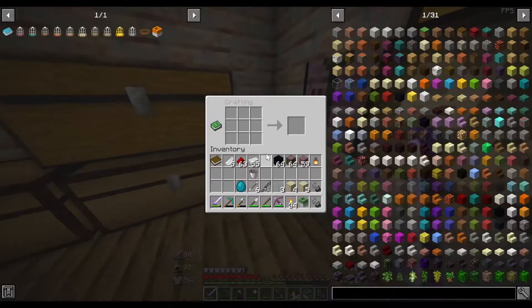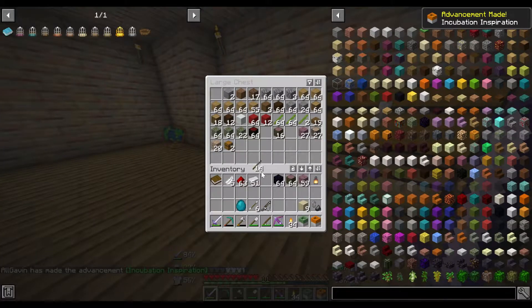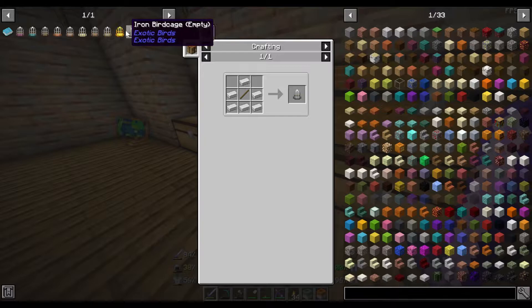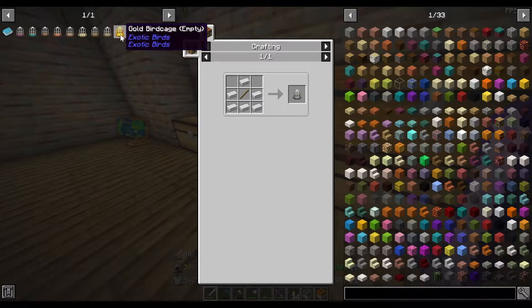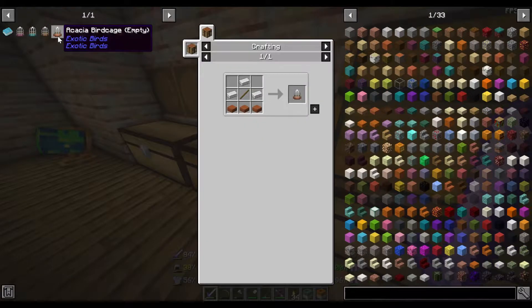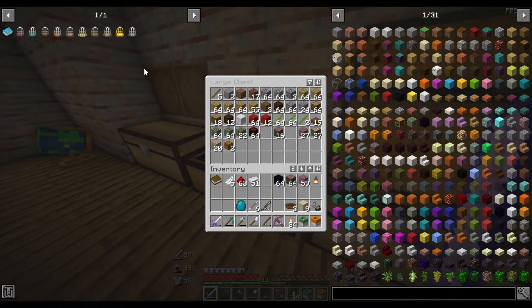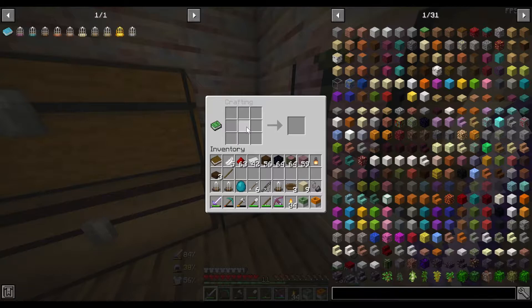We got the bird analyzer and everything we need for the bird incubator. Let's go ahead and craft that. We'll craft a few nests, and then there are all the different types of bird cages — crimson, warped, dark oak, acacia, jungle, birch, spruce, oak, gold, and iron. I'll make dark oak ones — I'll make three cages. So we got three bird cages now.